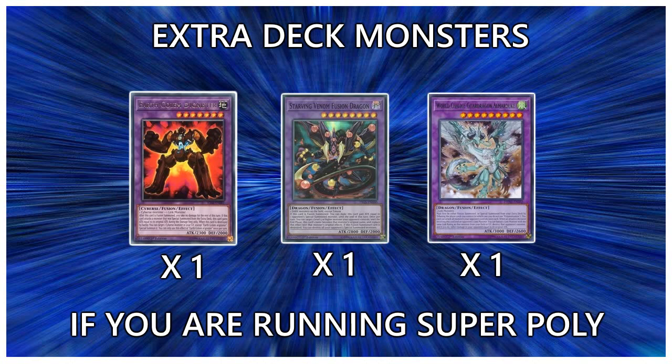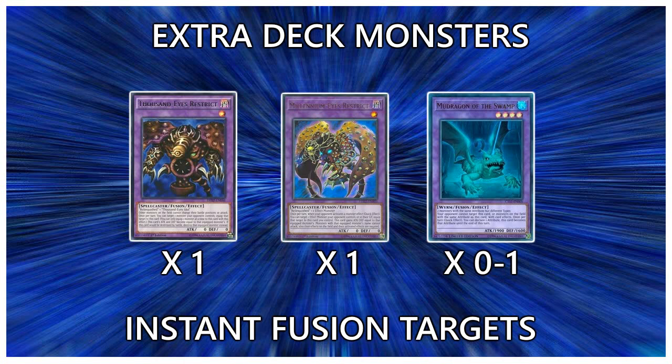Now we finally hit the extra deck. First I'll cover the Super Poly targets: Earth Golem @Ignister, Starving Venom Fusion Dragon, World Chalice Guard Dragon Almaduke, and Mudragon. These are all the generic Super Poly targets — if you're playing Super Poly you should run them, though depending on the meta you can take out World Chalice Guard Dragon. For the Instant Fusion targets, you have Thousand-Eyes Restrict, Millennium-Eyes Restrict, and Mudragon. All are good and generic. Mudragon specifically is a level 4 so you can go into rank 4 plays, and his no-targeting effect is useful since every Musket monster is Light. I'd 100% recommend playing Thousand-Eyes and one Millennium-Eyes — Mudragon is more of a tech choice.